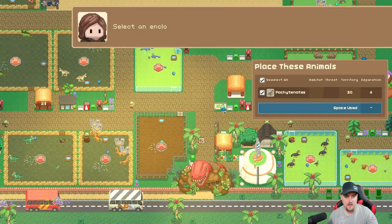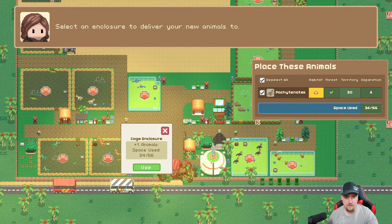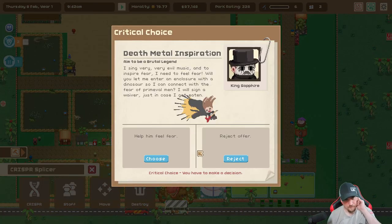Let's collect this weird-looking dinosaur - there we go. You're a little bit of a big one, aren't you? Death metal inspiration event - King Sapphire says he sings evil music and wants to enter an enclosure with a dinosaur to connect with the fear. He'll sign a waiver just in case he gets eaten. You know what, let him feel free - let's see what happens!